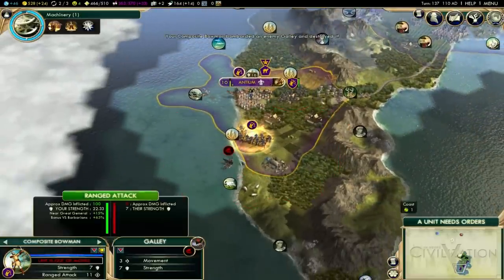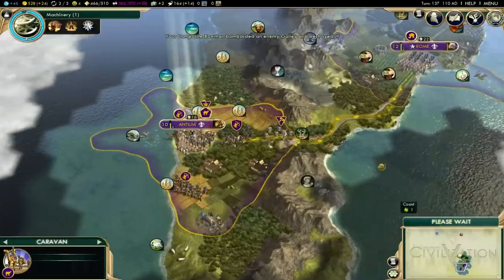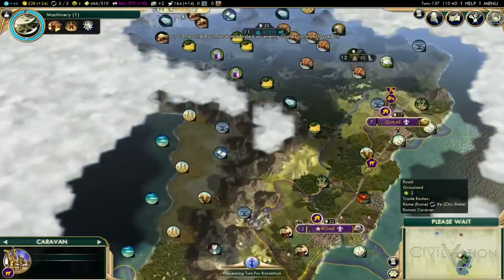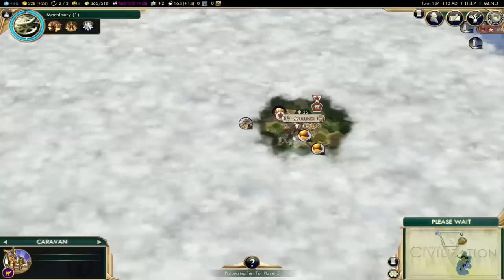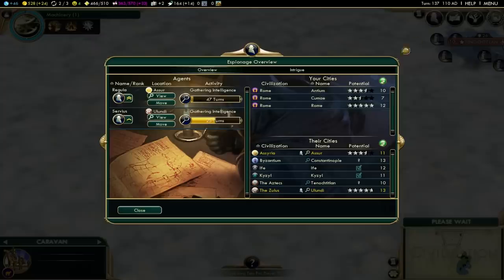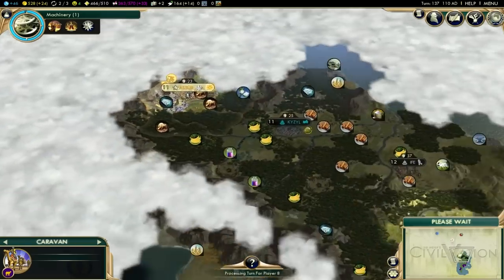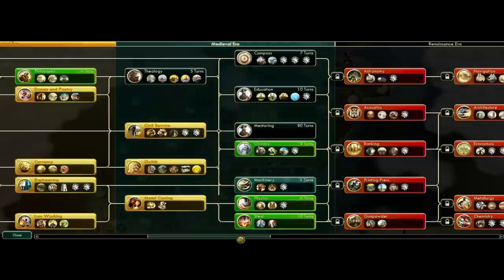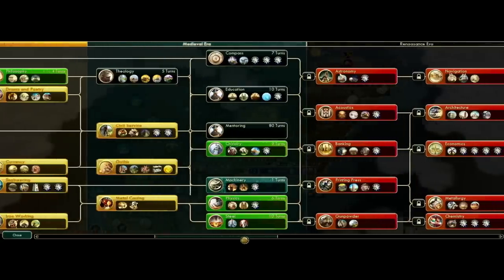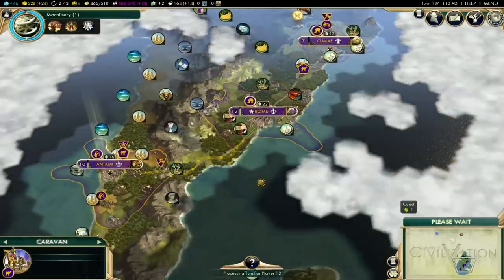When you start a match, there are some restricted AI civs. For example, America won't be picked unless you manually pick it — it makes the game more fair since Americans don't have anything useful in the early game apart from exploration. But if you're locked to the medieval era, you can't get the B-21 or Minutemen. Similar civs like Brazil, Germany, and France are also kind of useless in the medieval era, which is why the AI does not pick them.